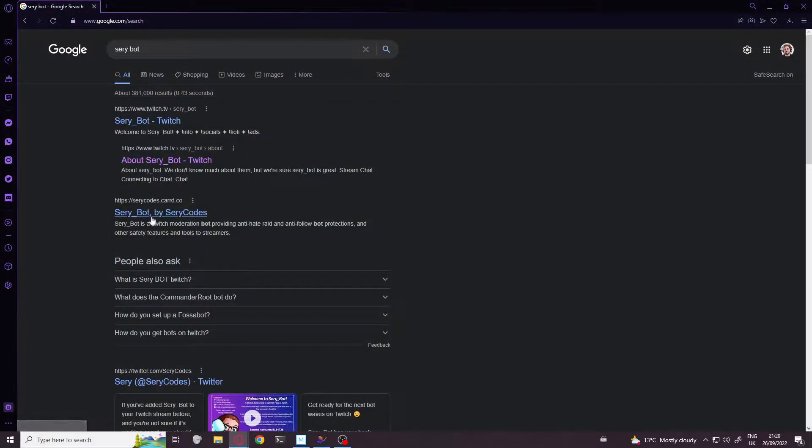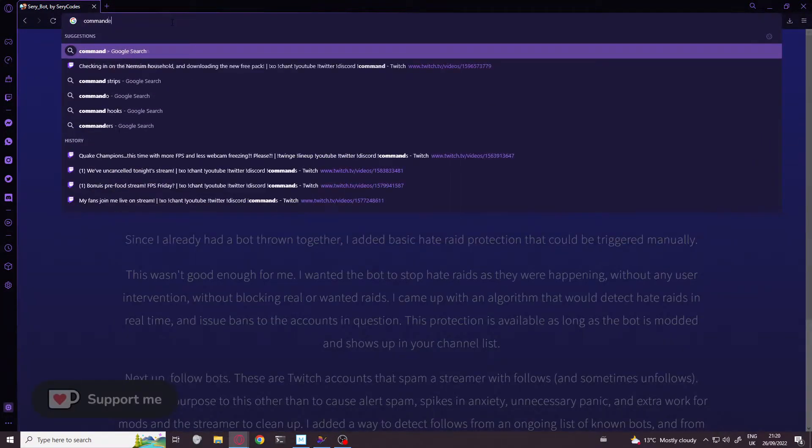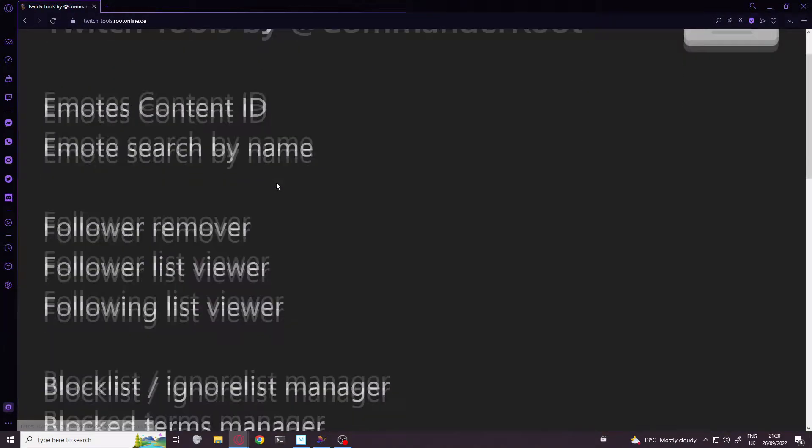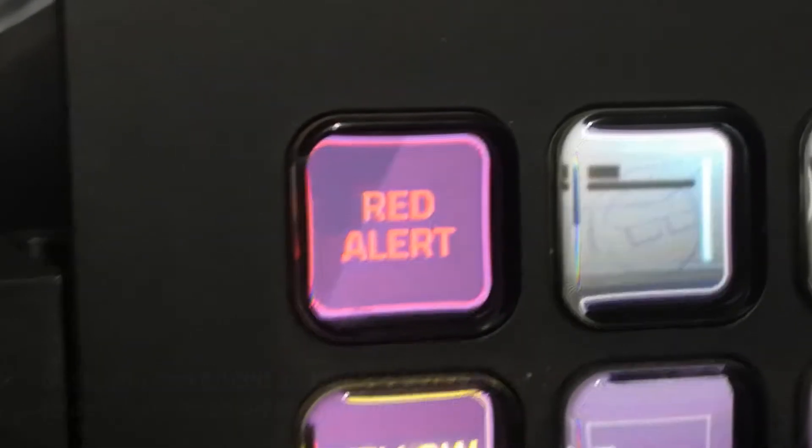I know tools have come out since to help prevent these raids. Sery Bot, to name but one brilliant tool — I'll put a link in the description. Commander Root for sifting out those bot followers after the fact — I'll put that in the description too. But this video is about what do you do if you don't have those in place, or if they're not working, or if they're not perfect and something gets through? What gave me the reassurance to carry on streaming, knowing that I was safe or at least I could deal with the situation, was setting up a red alert button.